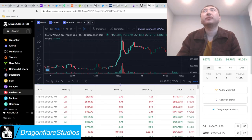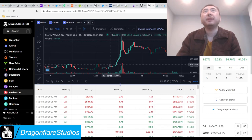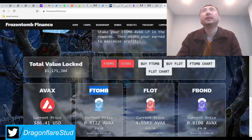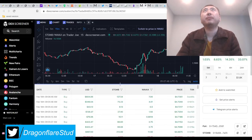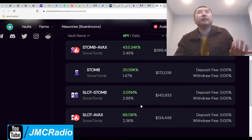Look at these charts — we're way below price. By the time you see this video it'll be a little higher, but I bought at the bottom. When I bought higher, I held it. You gotta buy and hold. You guys have it easy because when you buy and hold in Tomb Forks, you're not just making nothing — you're buying and holding AND getting a really good daily income from it.